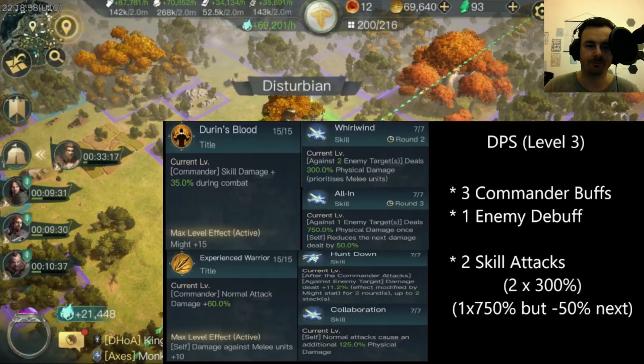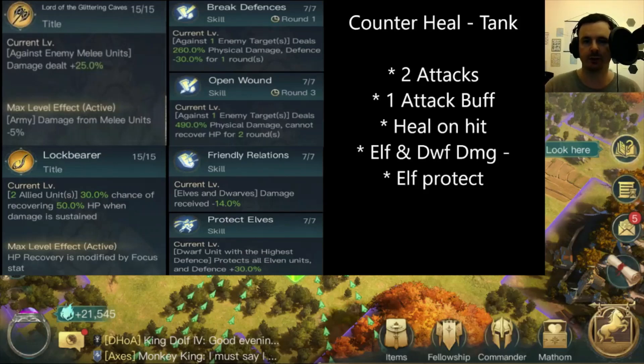There are three options for counter-heal builds since Open Wound is a nice debuff for heals. First is the counter-heal tank: Lord of the Glittering Caves and Lock Bearer — again not my favourite combination. If you have enough points at commander level nine you can fill two full tables and have three bonus points, which lets you dip into Protect Elves at one, then take Lord of the Glittering Caves and the other abilities. For me though I would not take this combination — it's a waste of points for every reason already explained.